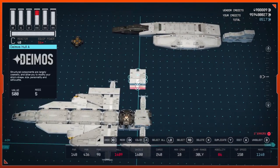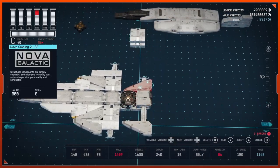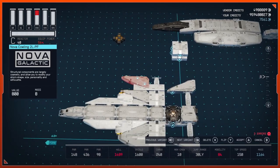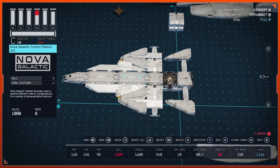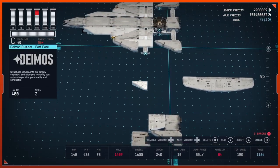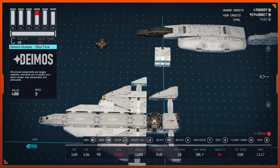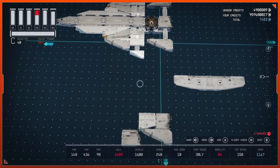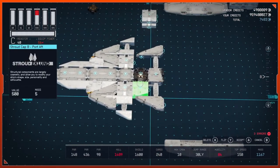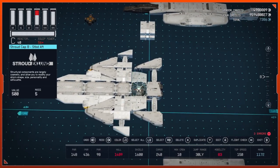Move these pieces out of the way. Duplicate this, flip it, duplicate that, snap it here, flip twice and cancel. Grab a Deimos Bumper Port Port 4, attach it here, duplicate it, flip it, and attach it on the other side. Then grab a Stroud Cat B, place it right there, duplicate it, flip it, and put it on the other side.